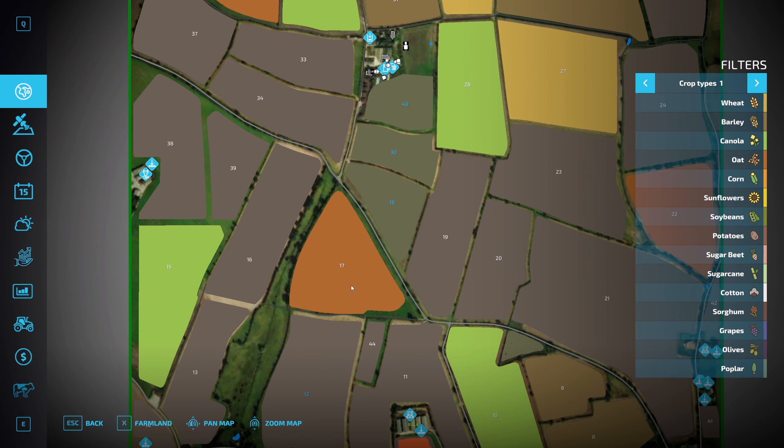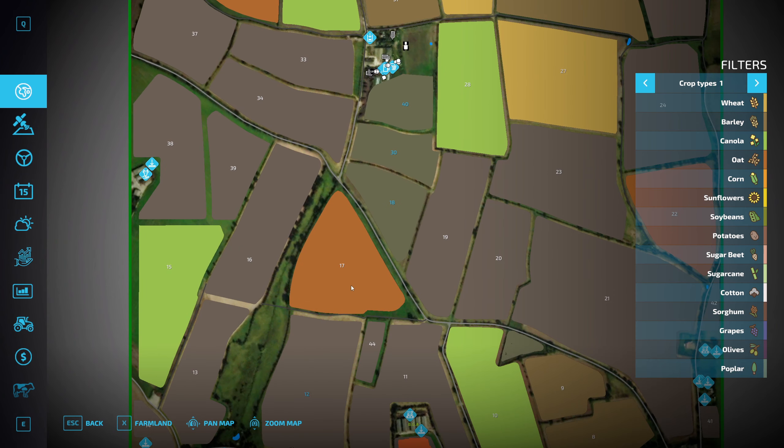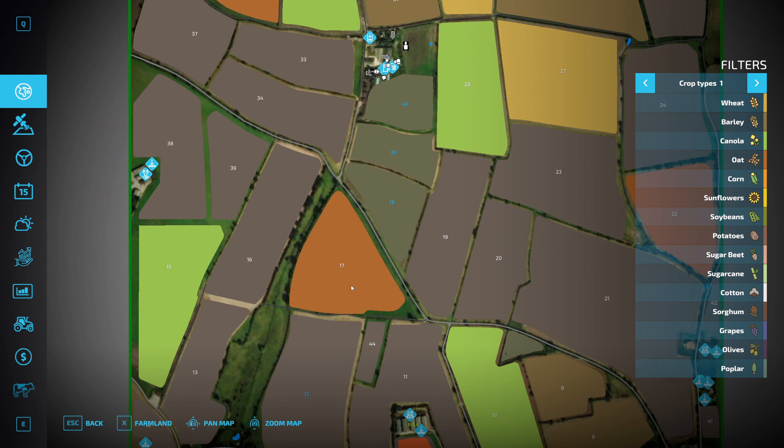Turn around and off we go - get this field drilled. It's a decent sized field this one, but I suppose most of the arable fields on this map are. Hoping for good yields obviously. The pH is good, and we'll sort out the nitrogen when we've got it rolled.